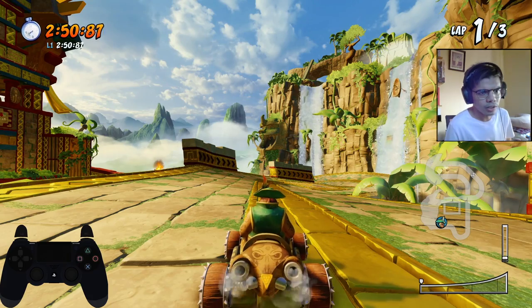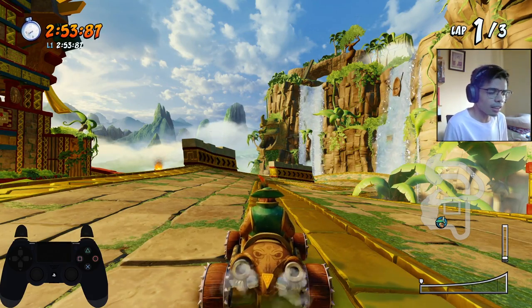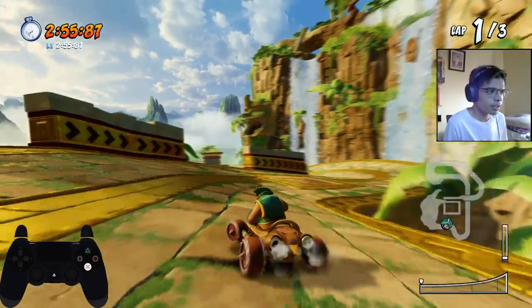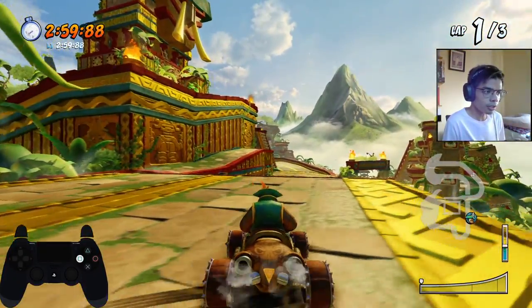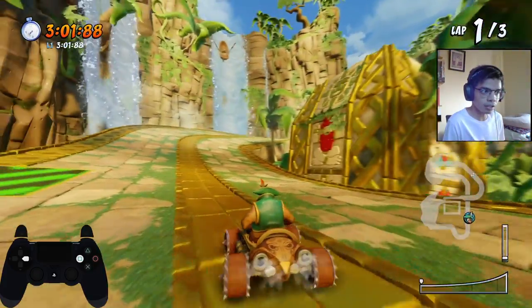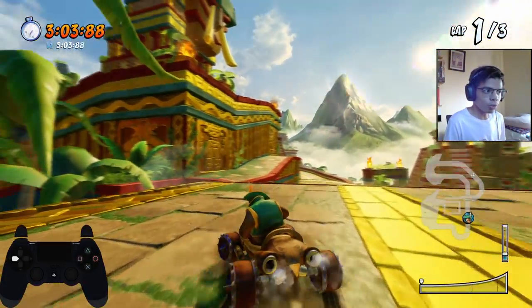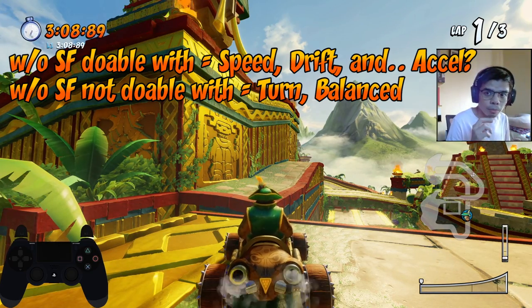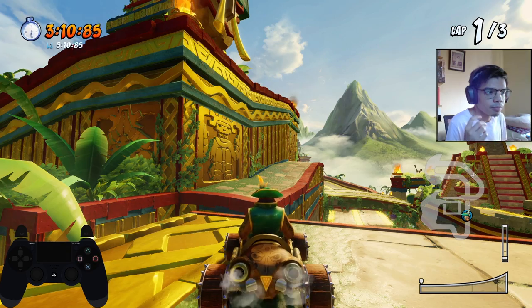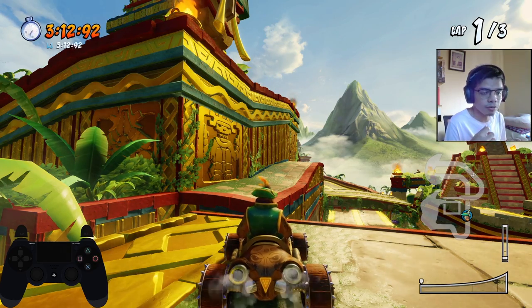The benefit of having a head start here in Papu's Pyramid doesn't end there, because instead of landing on the normal path when you take that shortcut, you can go onto the path to the Wumpa fruits instead. Remember, the more corners you cut, the more time you save.